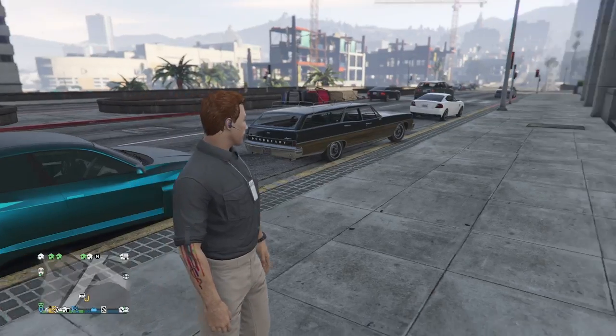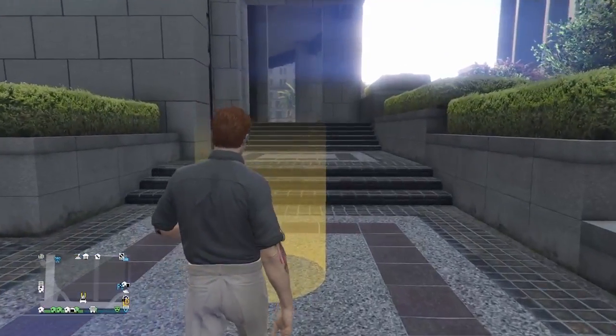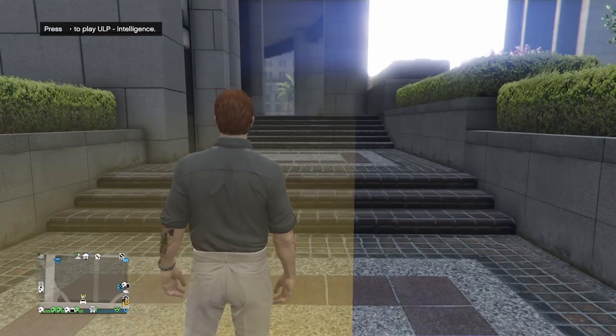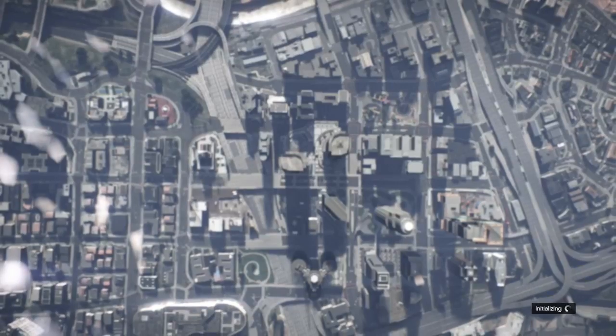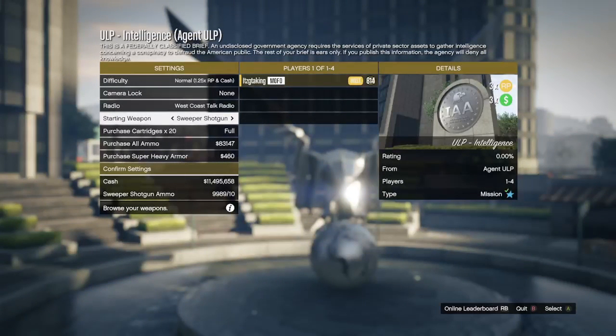All you need to do is walk up to the yellow circle and press right on your D-pad to start the job. You can start these jobs by yourself — you do not need a friend. But if you want to help a friend get the badge, you can invite them to your job. If you're helping a friend, just make sure you don't get kicked for being idle while they follow these steps.